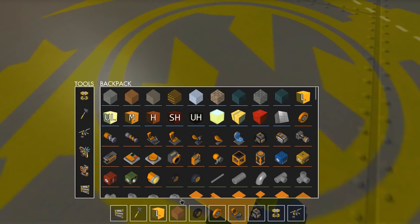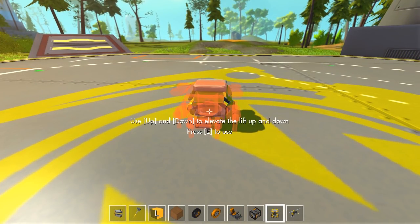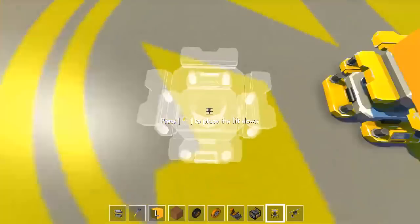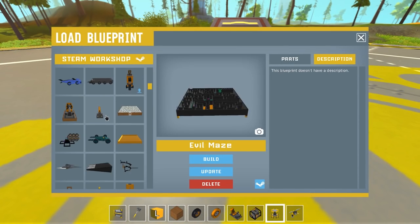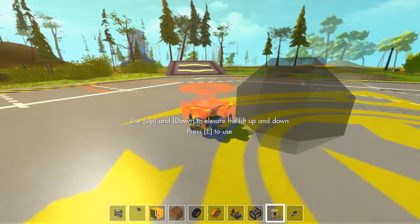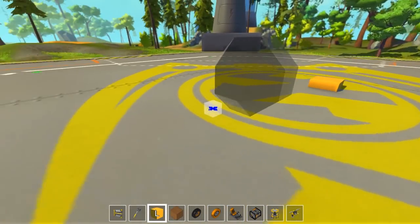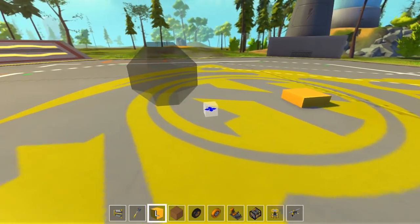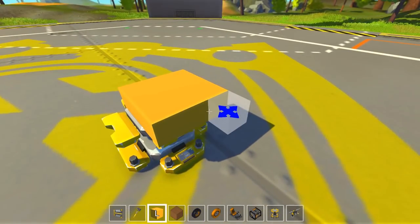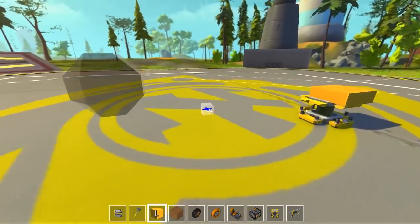Yeah, 3x3 probably seems like a good idea. This might be faster if I did it a different way. Let me pull something out for reference. Assuming the derf can make this, I can probably make what I need to make. Is this gonna be small enough? Do we want to make it bigger? I want to make a car that turns into a ball, like this, and then rolls away.